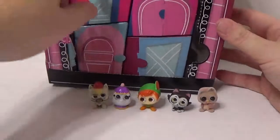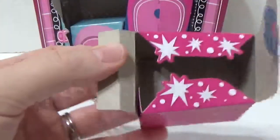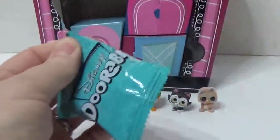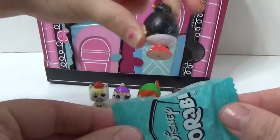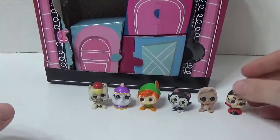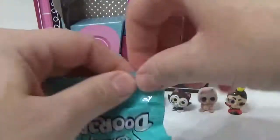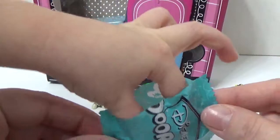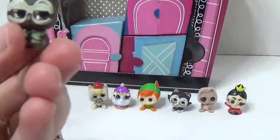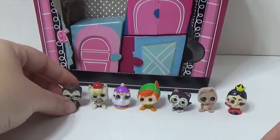This is our last pack. We have six boxes in this one. Okay, Miss Everly, are you ready? Who do we have? From Zootopia, we have Flash — he's the sloth. Super cute.